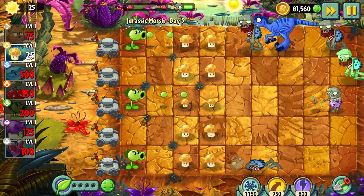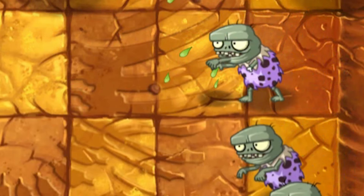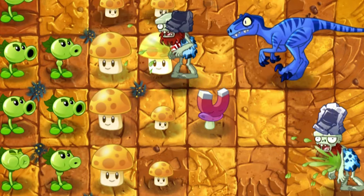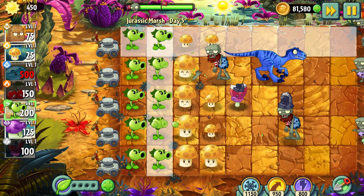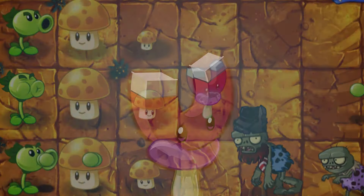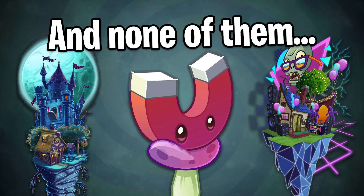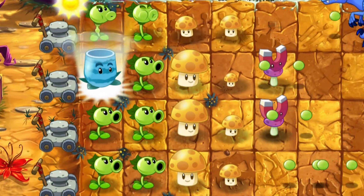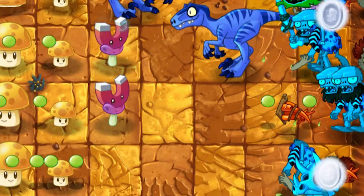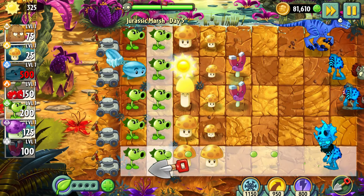Day 5 – A bunch of repeaters destroyed the very first zombies on the lawn. The local imp is really fast, so he is the number one target to be destroyed. I still thought that the Magnet Shroom would be as useful as in the Neon Mixtape Tour, but I was wrong. That plant is useful only in two worlds, and none of them are called the Jurassic Marsh. My main goal while beating every single level is to freeze the time at least for a bit – Winter Melon is the best available option for that.